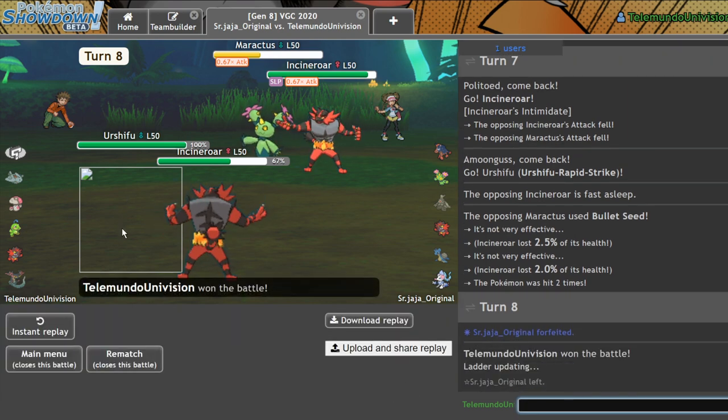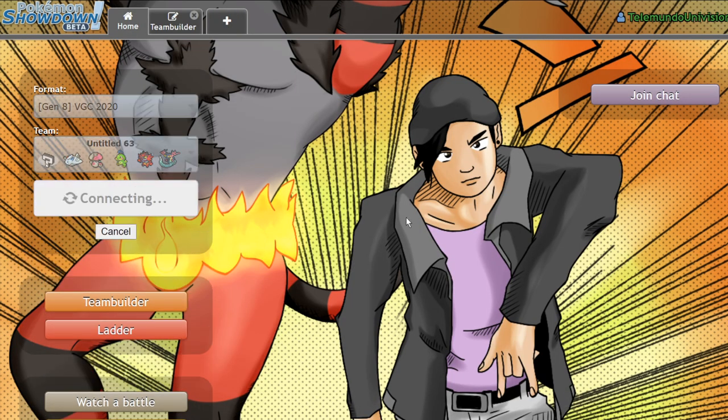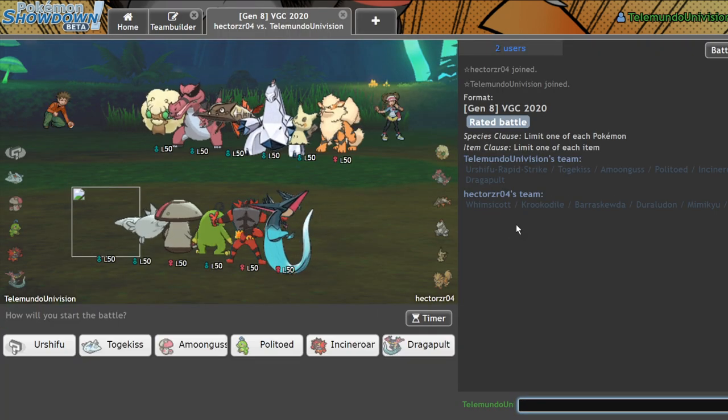Dude, let me use Urshifu! Whatever. I think they realize like, hey, my team doesn't do well versus Amoongus.